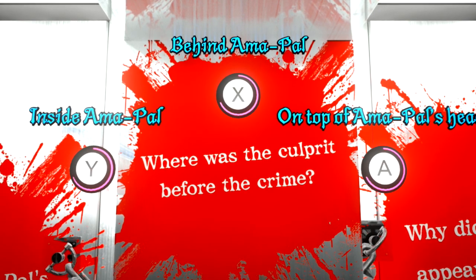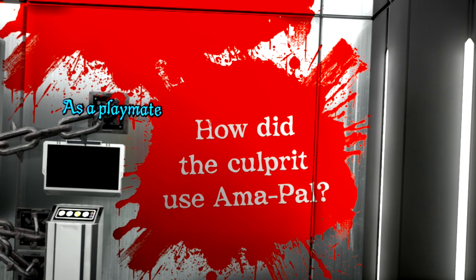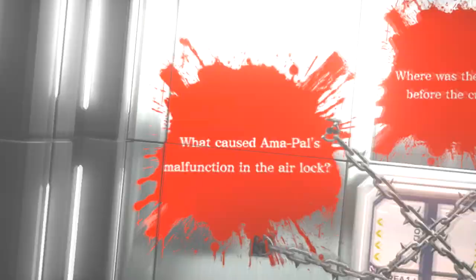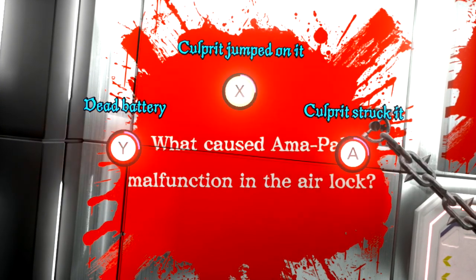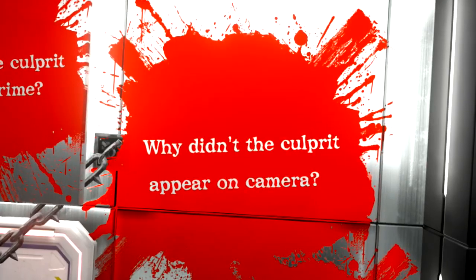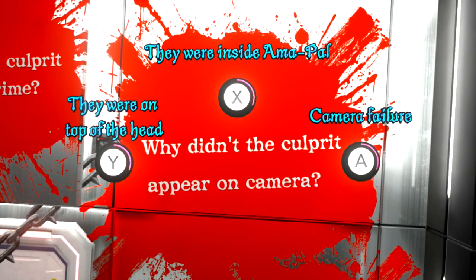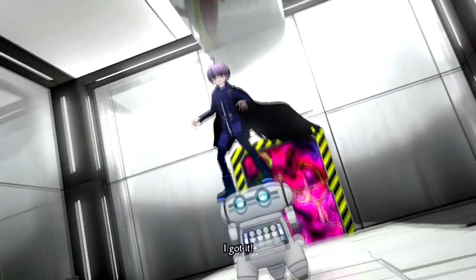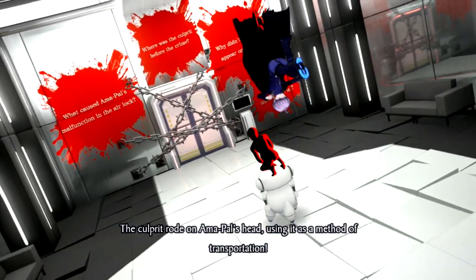Where was the culprit before the crime scene? On top! Why did the culprit use Amapel? Transportation! What caused Amapel's malfunction in the airlock? The culprit jumped on it. Why didn't the culprit appear on camera? They were on top of the head. I got it! The culprit rode on Amapel's head, using it as a method of transportation.